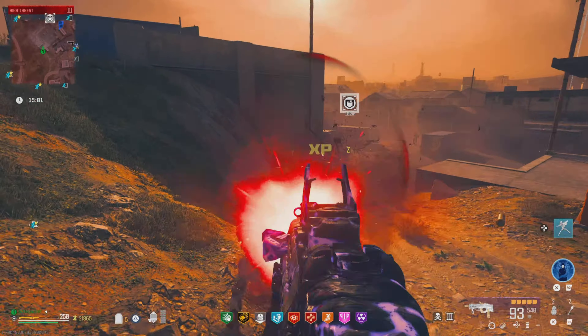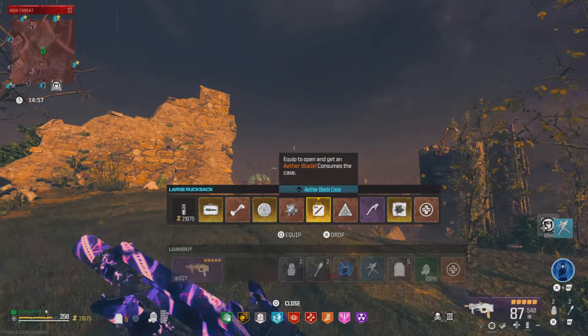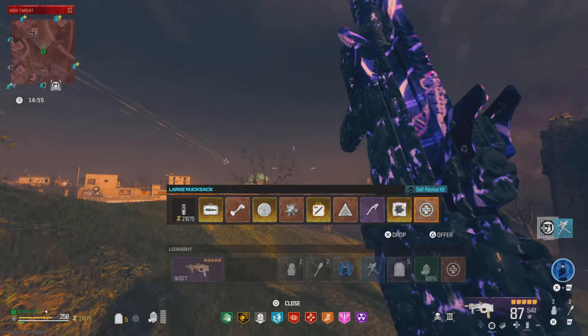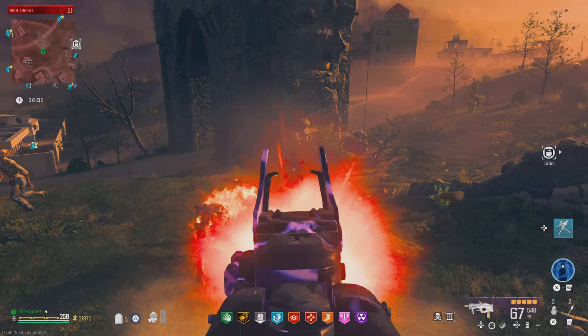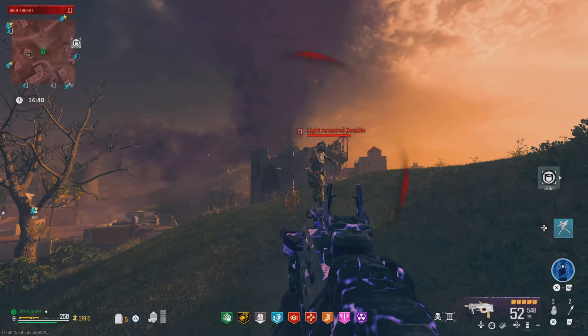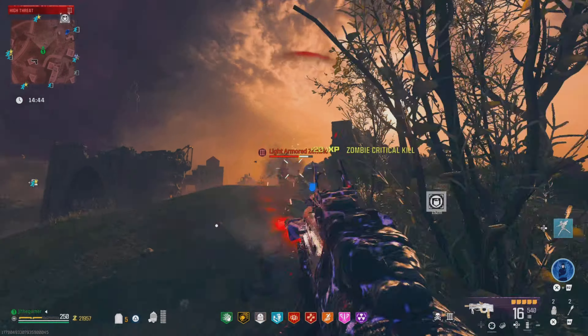Look at this — we got the ether blade, not using it. We got the scorch, not using it. Get that headshot — the headshot is an instant kill.